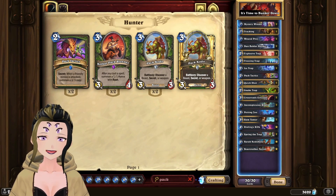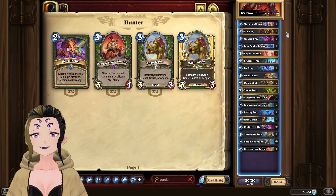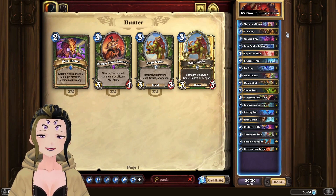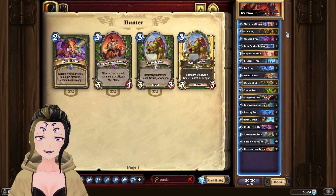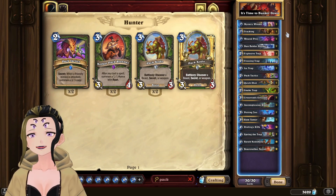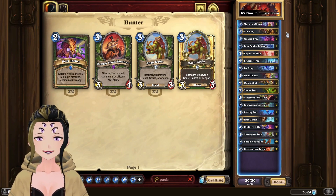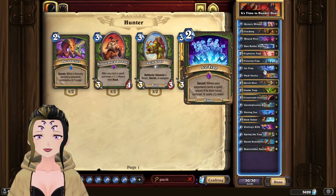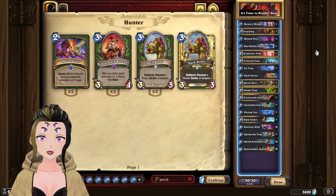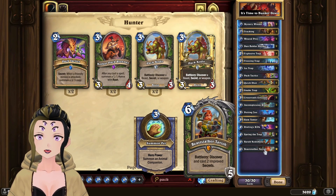Hey it's Webs here and it's time to bunker down with Secret Hunter. This was one of the decks I really wanted to revisit with the new support from the Fractured in Alterac Valley set, and that support did not disappoint. The deck is performing incredibly well, partly because the meta hasn't been solved yet, and partly because Ice Trap now lets you protect your Petting Zoos — your main win condition. Plus, the new Hunter hero card, Stalker Tavish, gives you improved secrets.